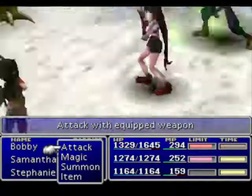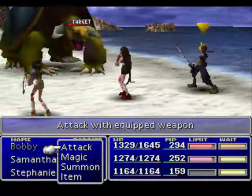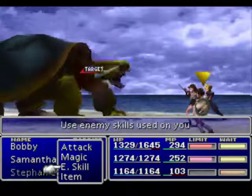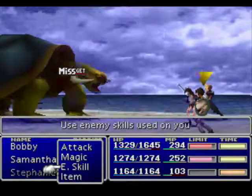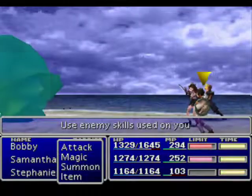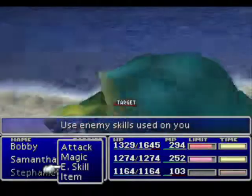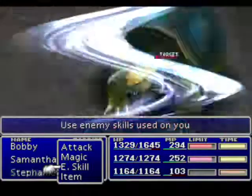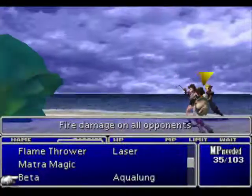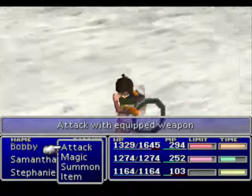So what I'm gonna do is cast Big Guard. I'm going to have Tifa and just keep going until I learn. Alright — manipulate. What I hate about this thing is it can cast barrier and uses barrier, so it's a little hard to kill.